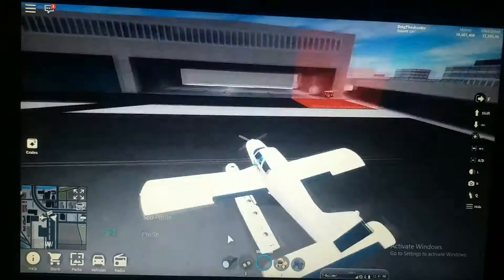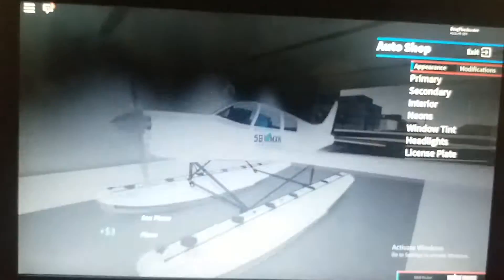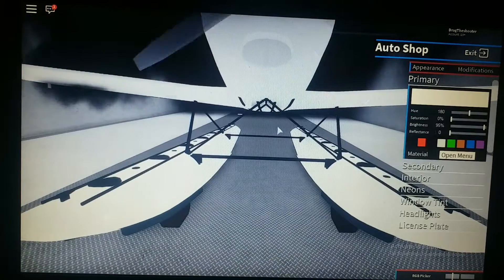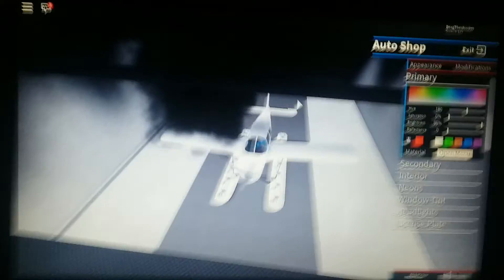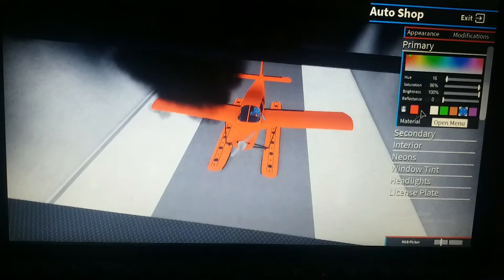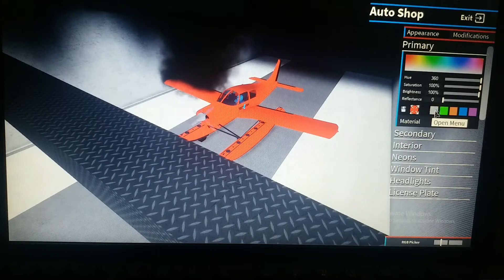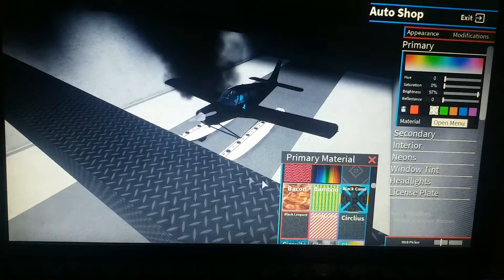We're gonna customize this airplane. What color should we put? I think it is red — what's your favorite color? Okay, let's go with a texture. Let's pick a favorite color.